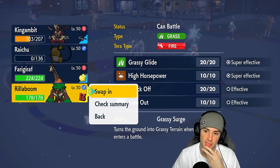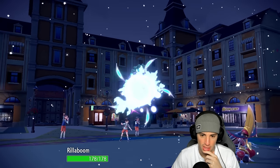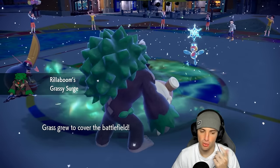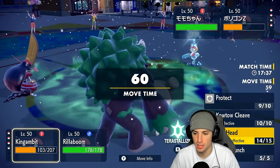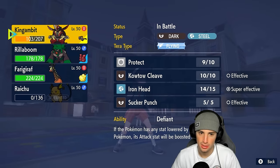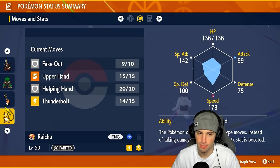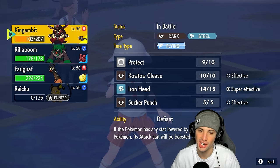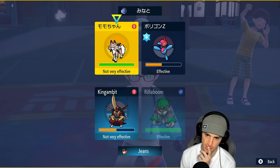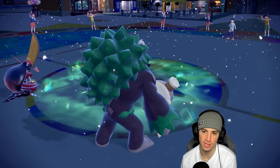I'll save the Frigoraf because Frigoraf could be clutch. We have Fire Tera type — we don't really want to Terastallize right now with Flying and Fire against a Rock type. Rillaboom is the play. The question is can Sucker Punch KO? I've got the Black Glasses, and with 205 Attack it should be able to KO. So we Sucker Punch Porygon-Z and Fake Out Lycanroc to get rid of its Focus Sash. Porygon-Z withdraws so we lose out on that turn.